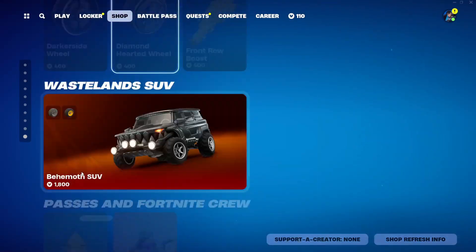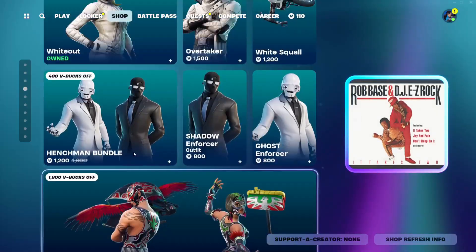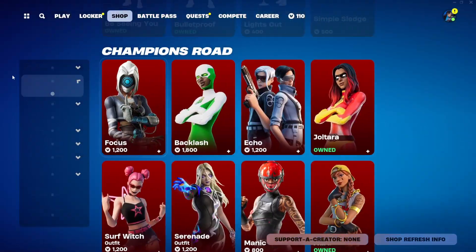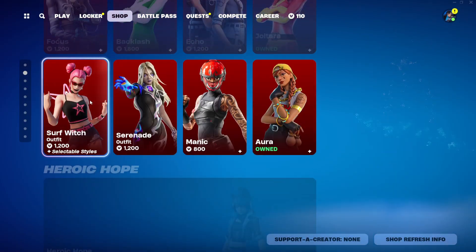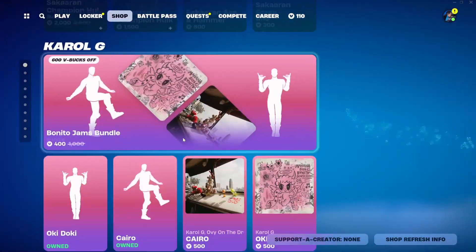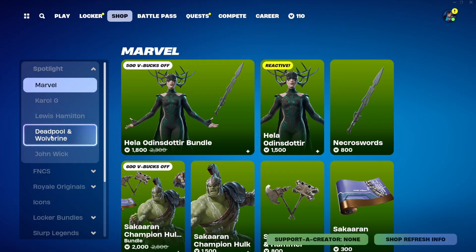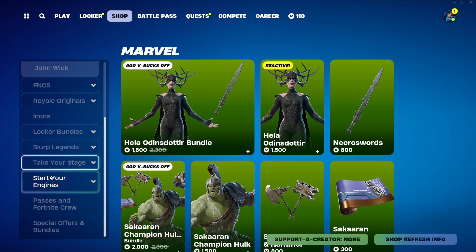Hey guys, welcome back to another Young Chaos game. Today is August 21st, 2024. I'm digging the item shop out for today. So I'm scrolling through the shop — I'm not seeing anything new at the top right here. We did get the Champions Road section, which is really, really interesting with all the items they did release in it, as well as a bunch of the Marvel items, including the Hela and Champion Sakura Hulk outfits.